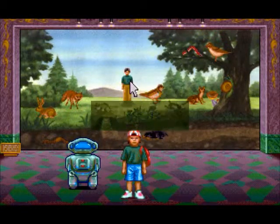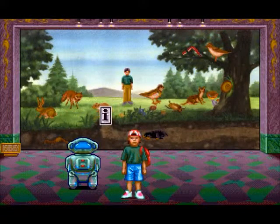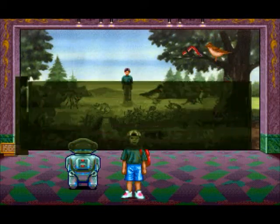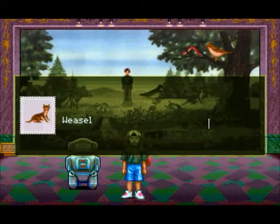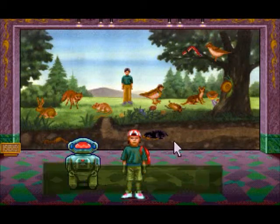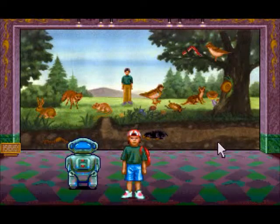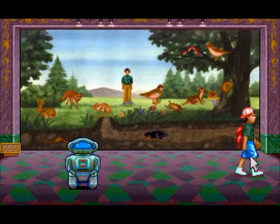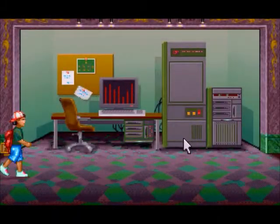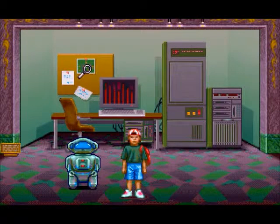We have to restore the animals to the system and then reestablish the connection between the animals using a food web — then the exhibit will be restored. So we have all of these animals here, including a human, a partridge, a fox, a mouse, a thrush, a weasel, a mole, earthworms, rabbits, grass, beetles, a snail, and mushrooms. The animals and everything have been restored, but the food web data has been scrambled. So there are two steps: restore the food web, and then restore the actual exhibit using the food web information.